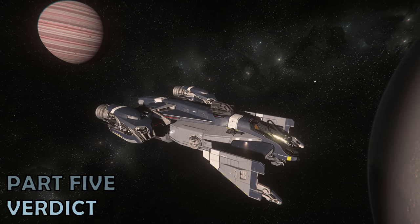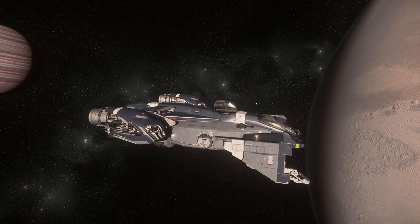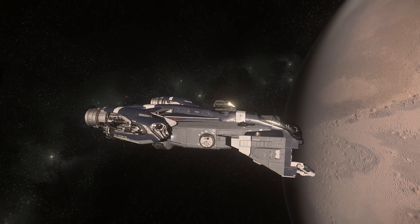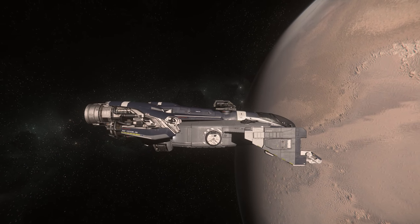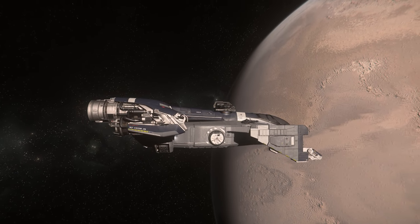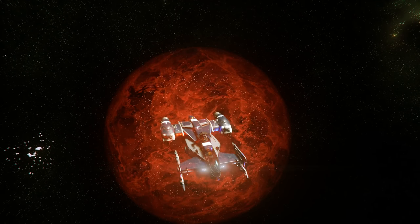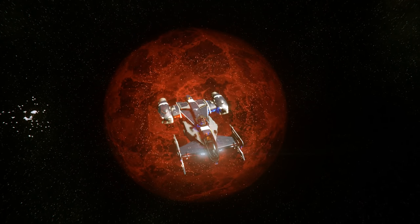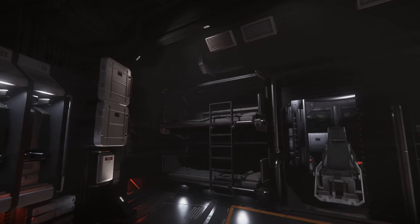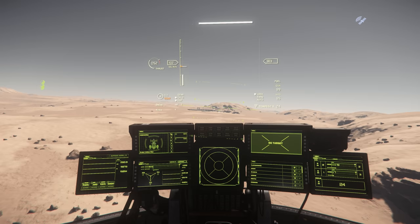Part 5: The Verdict. The Cutlass Blue is an interesting ship. It performs well at a variety of roles, and that ability to adapt to your own preferences while having room aboard for friends is a real plus. The inclusion of police lights on what is clearly an outlaw-focused ship is an interesting choice, but it's a fun little touch. The QED right now is a little gimmicky, and given how impotent it is when fighting AI, it's likely only a feature you're interested in for PvP activities — at least for now. Likewise, those bounty hunter mini-jails in the midsection look really cool, but right now are functionally useless in game.